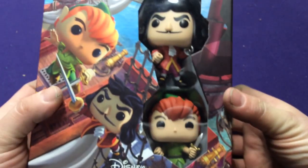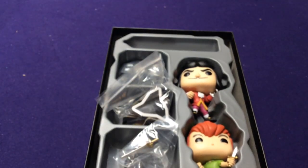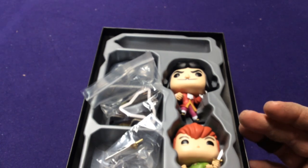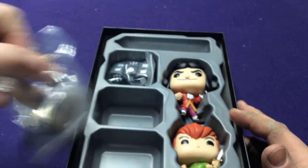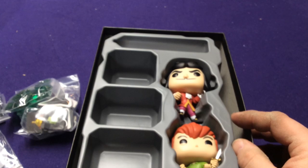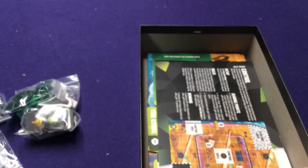There is a chase variant you can get where Peter Pan is flocked. That's the new thing they've been doing where they have the chase symbol on there. You can see it in the pictures — it's not like you're buying it randomly and can't tell. I just wasn't worried about picking up the chase of this one. Some chases are kind of neat because they fit the characters, like the Queen of Hearts was glitter, which is cool. But having a flocked Peter Pan doesn't really do it for me.